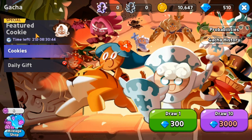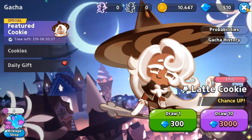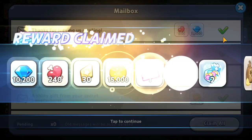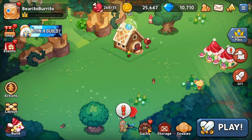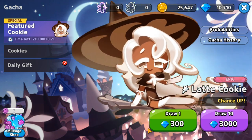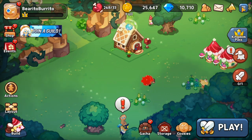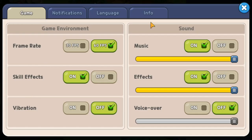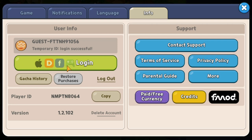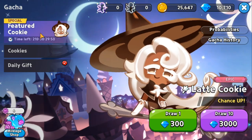Go to the gacha system and try to re-roll — either the featured cookie or the cookies banner. I need to claim all my crystals first. After claiming, I have 10,000 crystals — that's good enough for three pulls. If in three pulls I don't like the cookies I got, I can disregard this guest account and create another one.